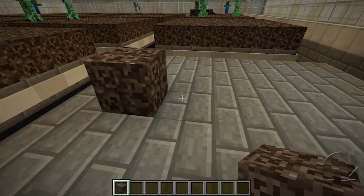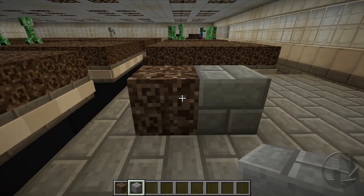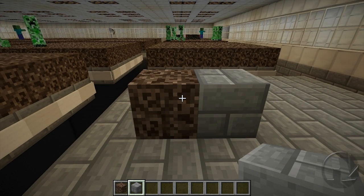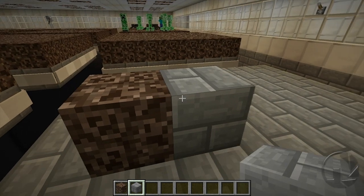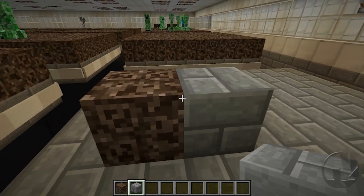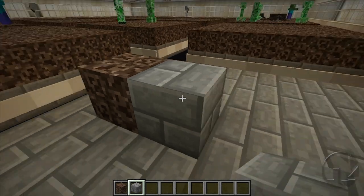Now keep in mind guys, this may not have always been the case. As you can see here, Soul Sand is now a complete block — it matches up perfectly with the stone brick block to the right here. Both the hitbox and the block itself match up perfectly.